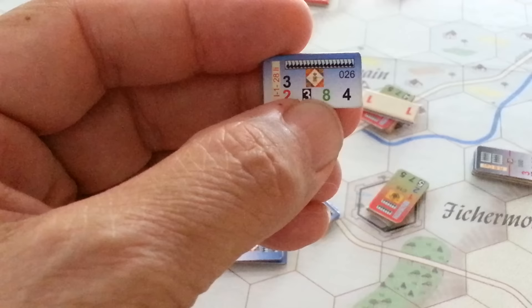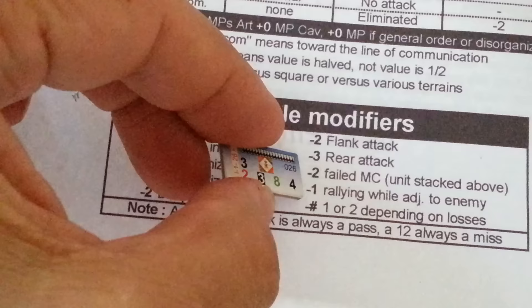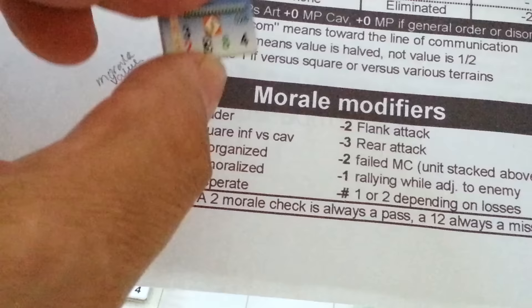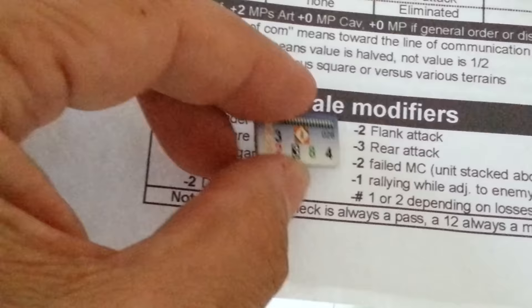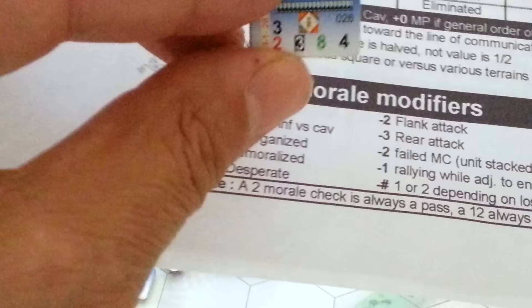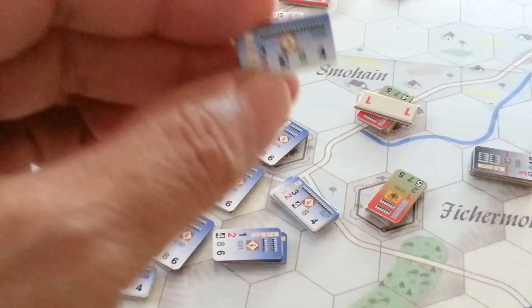One of the things I learned going through this is that the tables say 'morale modifiers.' When they say morale modifiers, they're talking about the morale value modifiers — so these adjustments here. If I'm being attacked in the rear, I'm subtracting three from the morale value. I'm not subtracting three from the die roll, which is how I read it originally. Of course it doesn't make sense, because if I'm trying to roll low — I need to roll under eight for a successful morale check — I wouldn't subtract three; I'd add three to the result. So there's one thing we've learned already.